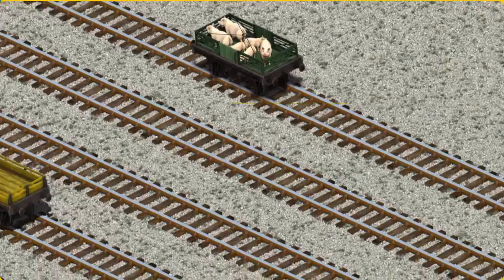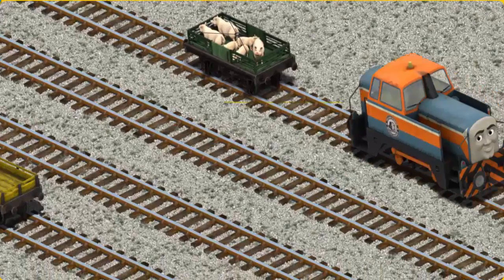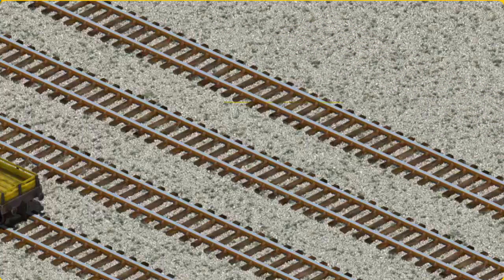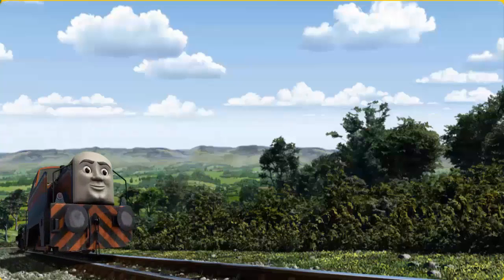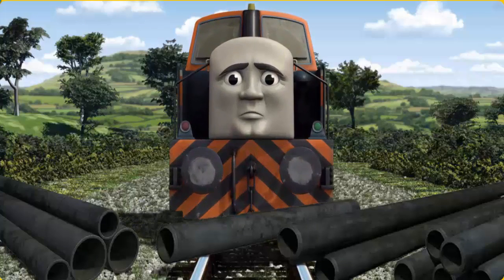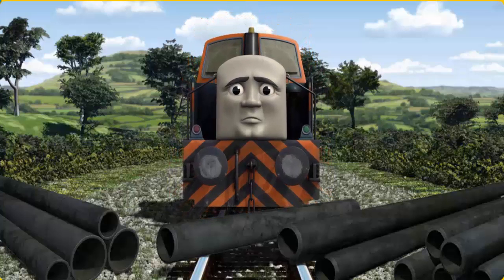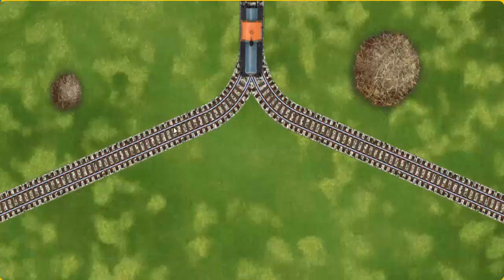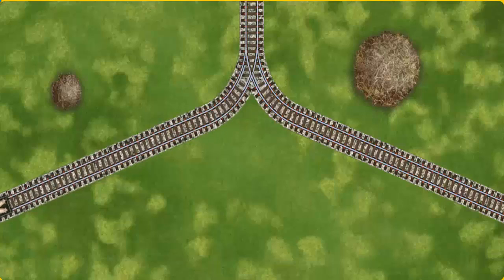Den had to stop. He would have to go another way. Show Den the track that goes nearest to the smallest haystack. Let's go.